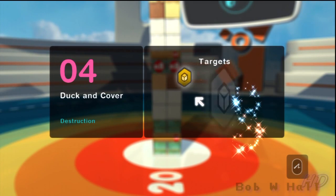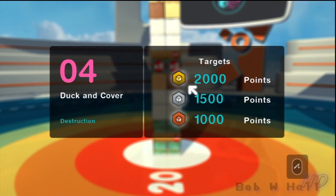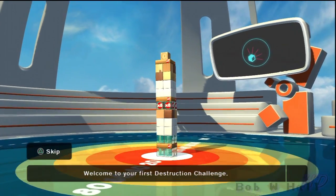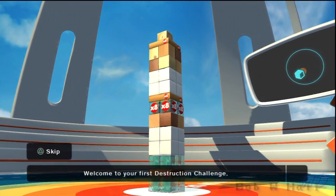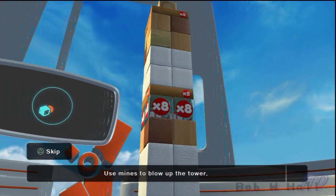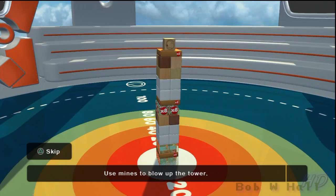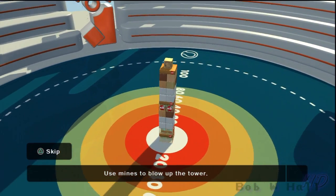Zone 1, Level 4: Duck and Cover. Welcome to your first destruction challenge. In these levels, there's no building involved. Instead, you'll have to use mines to blow up the tower. It's all about making as big a mess as you can.